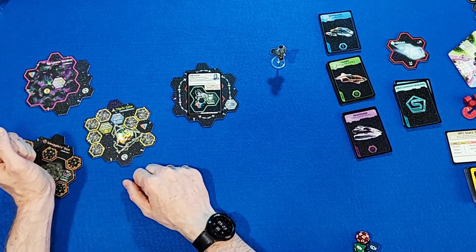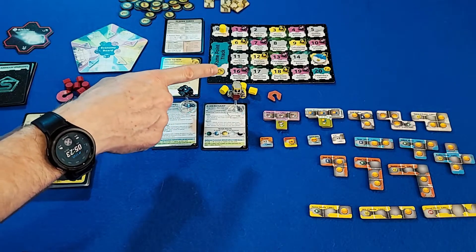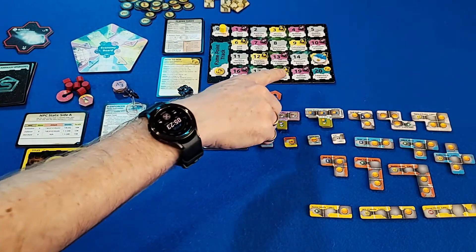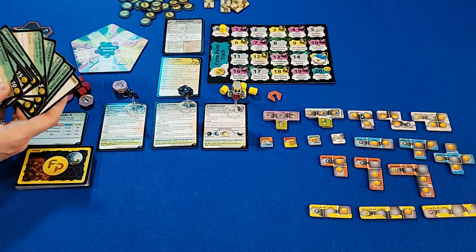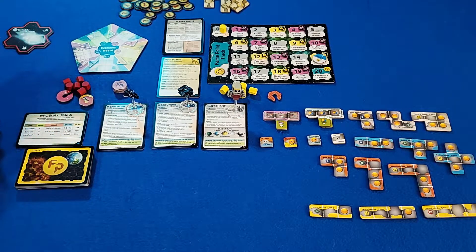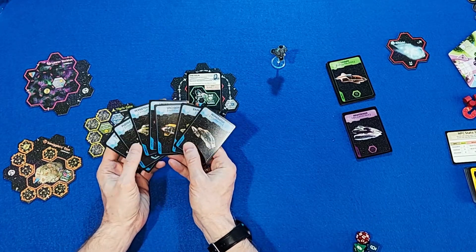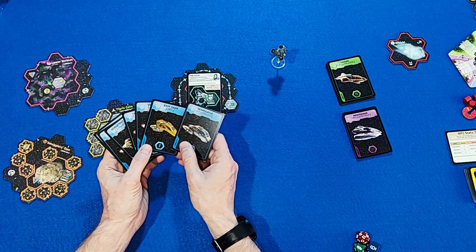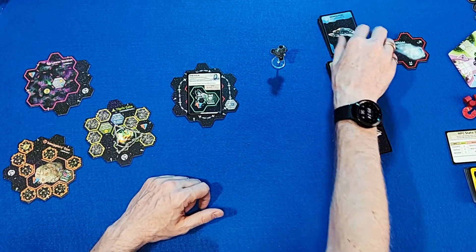The map includes a nebula, an asteroid field with a smuggler's location, and the Tiger's Gate — which could give a victory point once we find another gate. In solo rules I'm playing against the AI, racing to 15 victory points. There's also a solo campaign mode with 10 missions, but I'm skipping that and just playing a fun solo experience. Instead of choosing my starting ship, I'm going to shuffle them randomly.